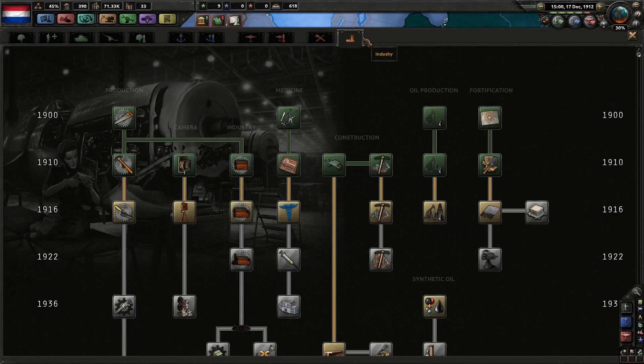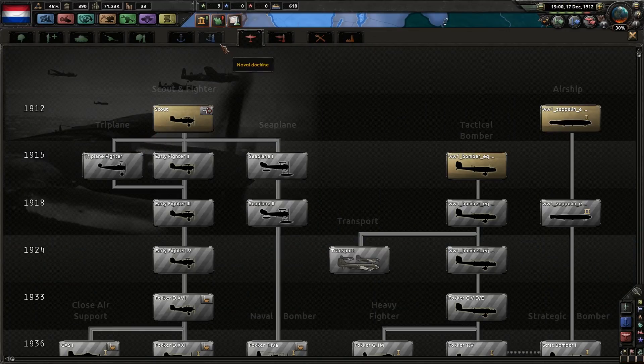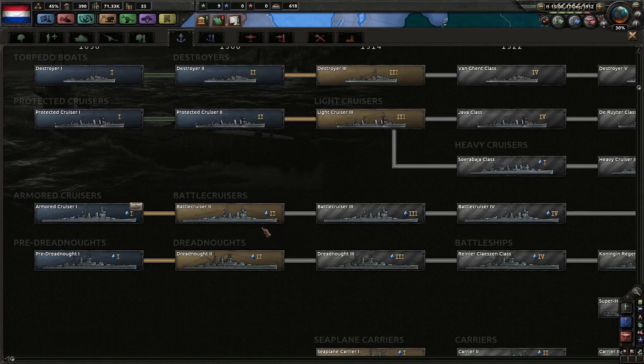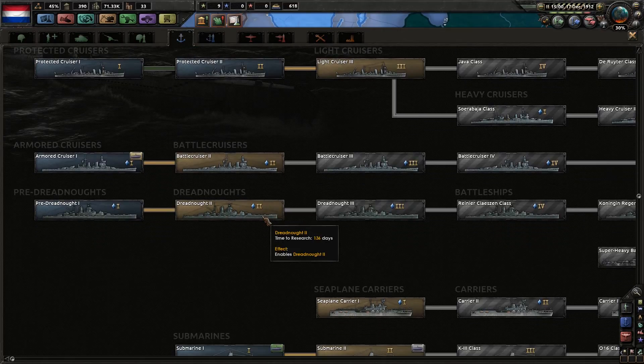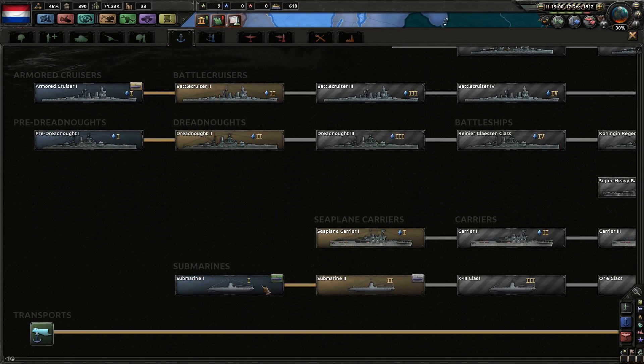You're gonna get torpedoes too, so my submarines will be a bit stronger. That's also good. The radio too has been researched as well. Let's check one more time what we could do — in here we can't do nothing, that's all 16 tech. In here we can do nothing. We could research some planes but I don't have the stuff to produce them. We could research some battlecruisers or some dreadnoughts. Coastal submarines have been researched.